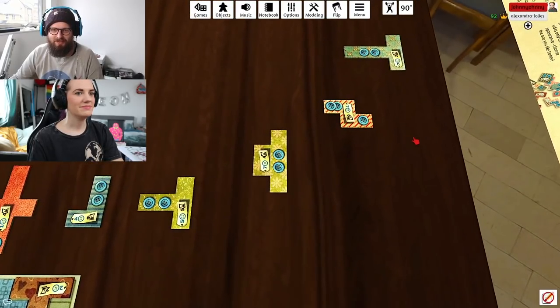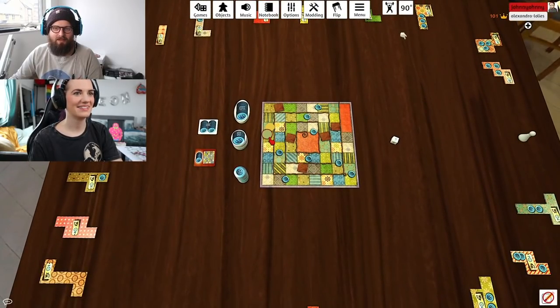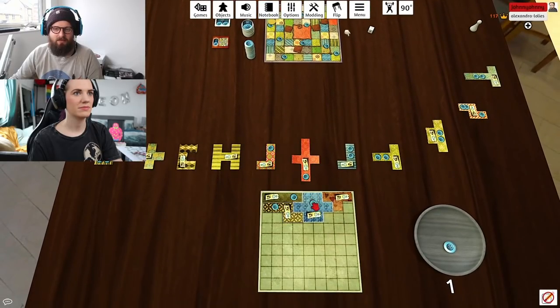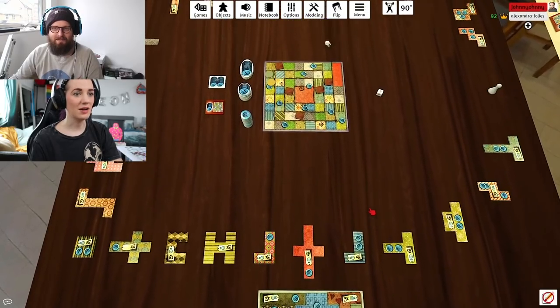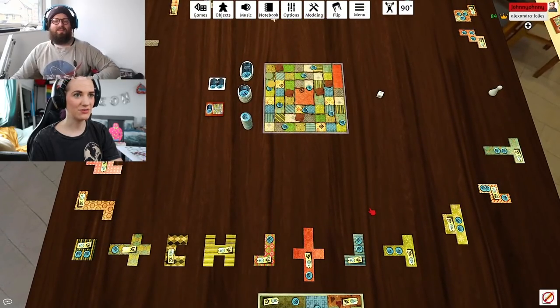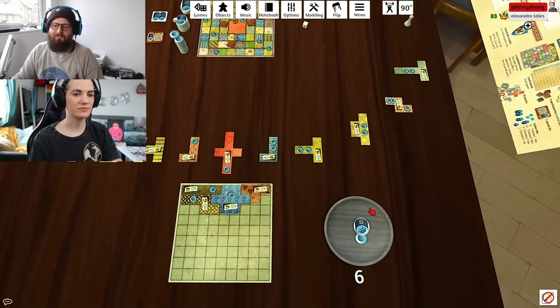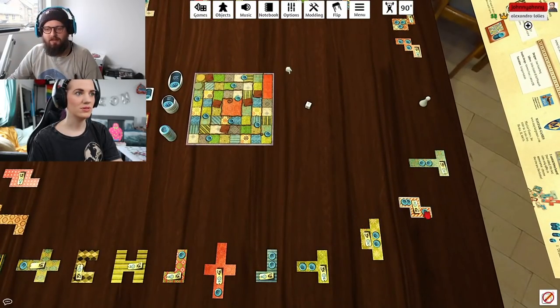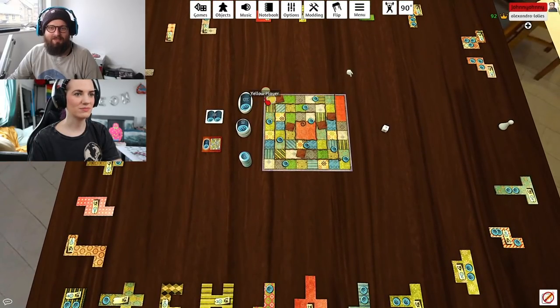Now it's your turn. Maybe you can afford one of these hideous vases. I have one button — do any of these cost one button? That costs seven. Well, if I skip I get two buttons... and I also get three more which makes five buttons. I'm gonna have to skip as well since I only have five and they all cost a lot.